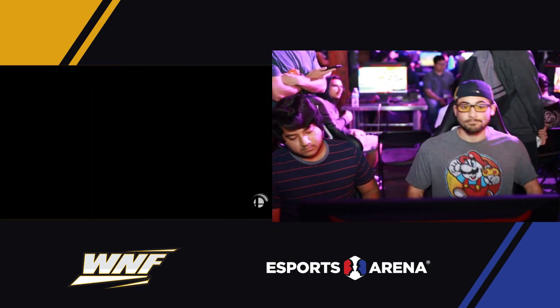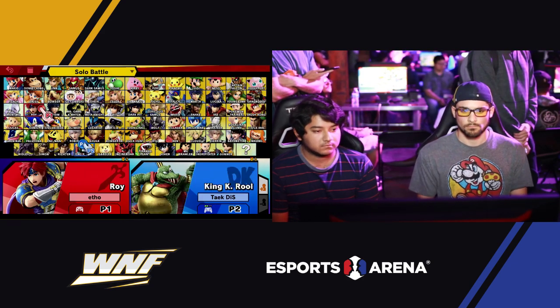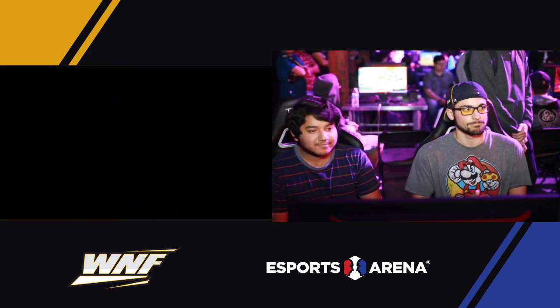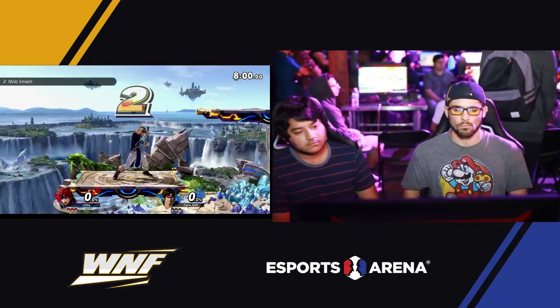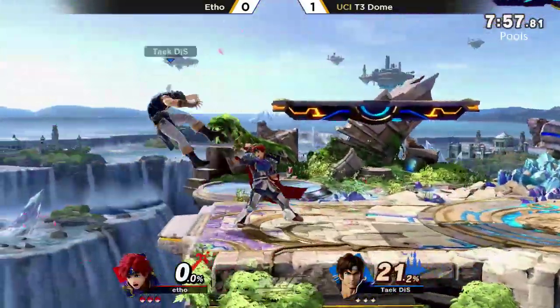Richter just tacking on so much damage — rinse and repeat on that ledge trap, it was so deadly. If you're really aware of how to use the dials properly, you can set up really great shield pressure, especially at the corner, or even when your opponent's at center stage. It all depends on throwing your cross away so that when your opponent thinks it's not going to come back, it has a good comeback range.